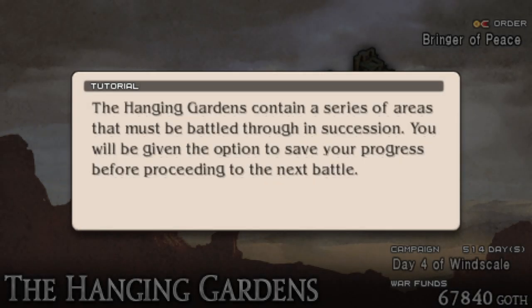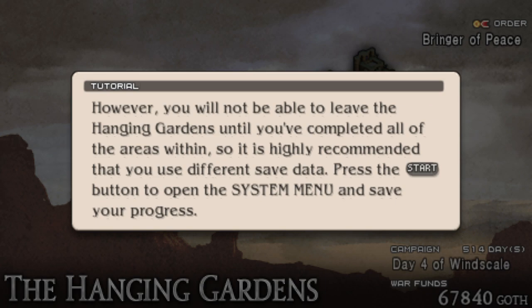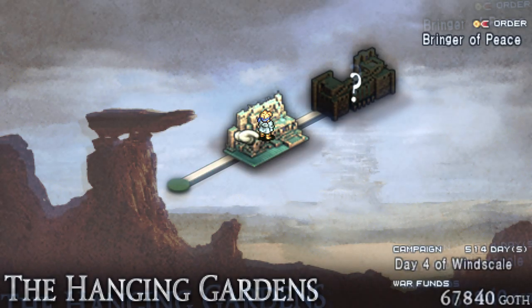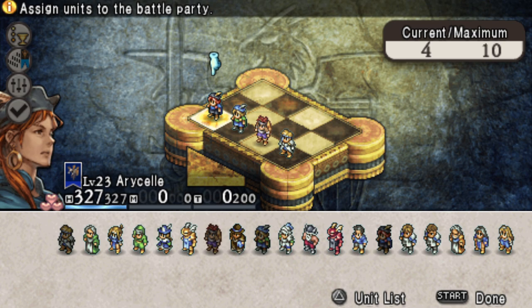Hey guys, J7Jce here bringing you a Tactics Ogre: Let Us Cling Together guide video on how to get through the Hanging Gardens the fastest way by Hidden Doors. I will say the names of the PSP version first, then the SNES or original names, so I will cater to both players.